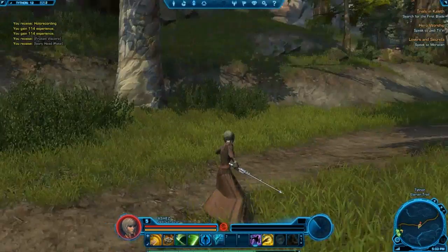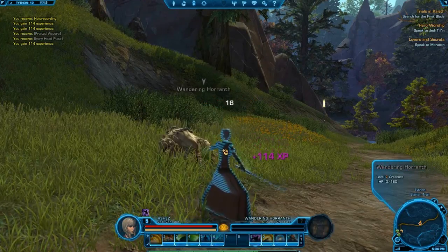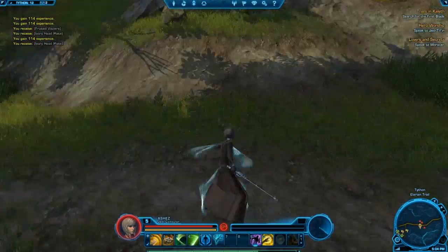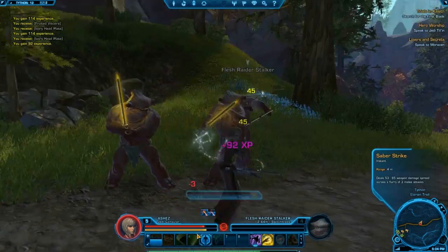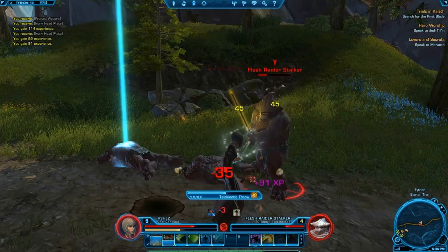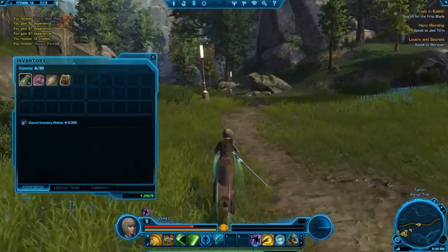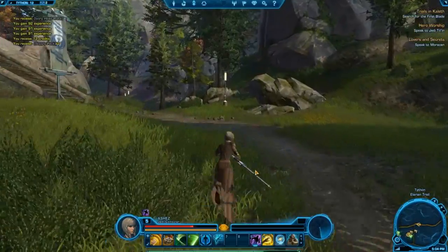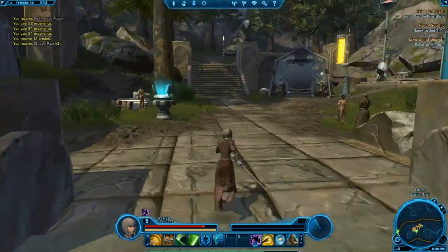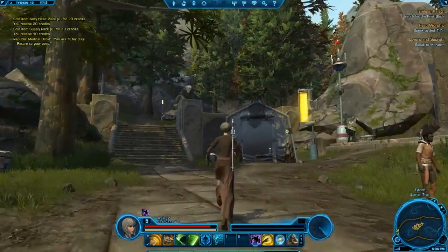What's attacking me? I didn't even see you — how you saw me is totally beyond me. Something else is attacking me — there you are, slash raiders. I'm so used to you guys now. Take the rock, take my smaller rocks. They're all dead. Take all your money. Supply pack — did I even sell my stuff? I did sell my stuff. Okay, so what's up here? It seems to be a little outpost. I don't need that — fit for duty, return to your post.